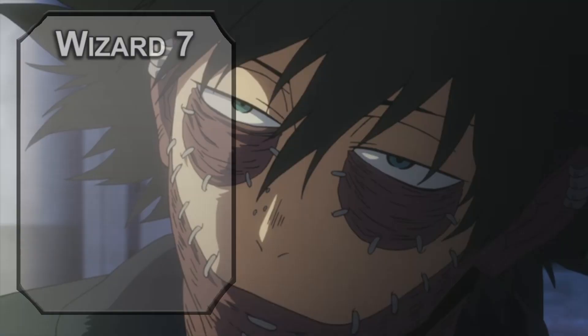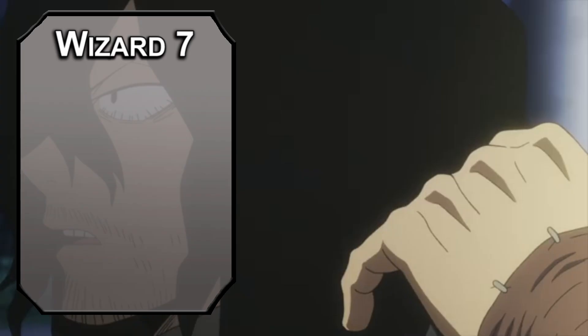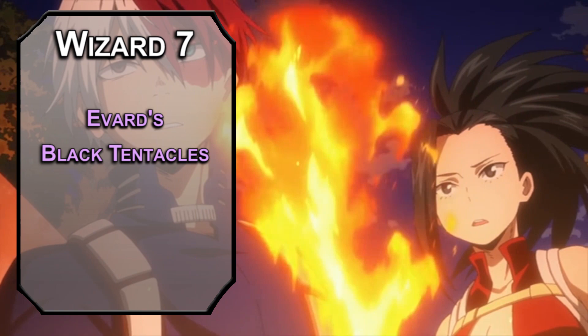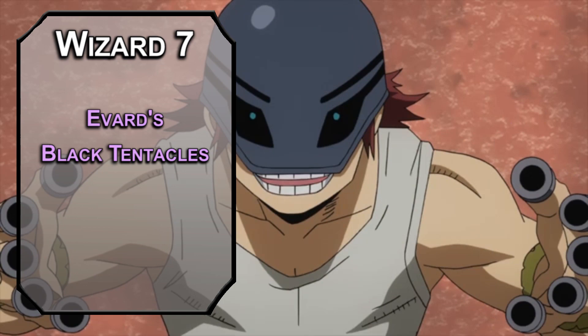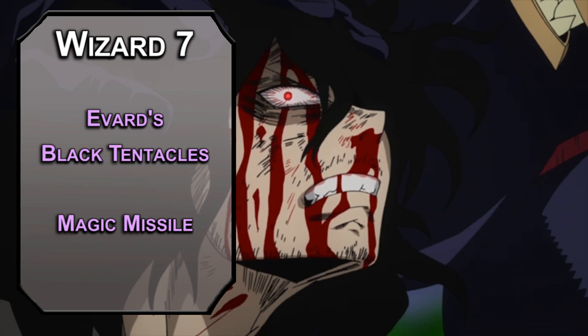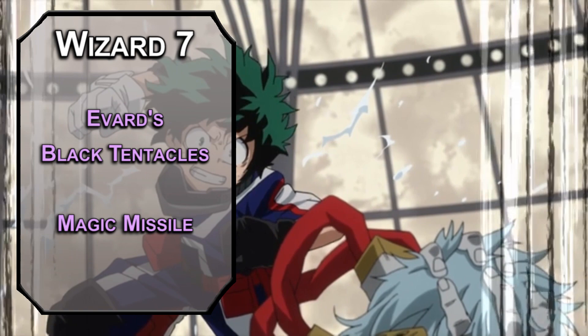Seventh level wizards can learn fourth level spells, and tape is hard to get, but Evard's Black Tentacles is pretty cool and kinda does it pretty well. It fills a 20-foot square of ground with tentacles that force dexterity saving throws on creatures inside, dealing 3d6 bludgeoning damage to those that fail and restraining them. Every round after, they make a strength or dexterity saving throw to break out, otherwise they stay wrapped up and take the damage again — lasts a minute, just reflavor the tentacles as tape. We'll also grab Magic Missile for 3 darts that deal 1d4+1 force damage each and automatically hit — since taking damage forces a concentration save, and Mage Slayer gives disadvantage, this can automatically give you a chance to break up three quirks at once.